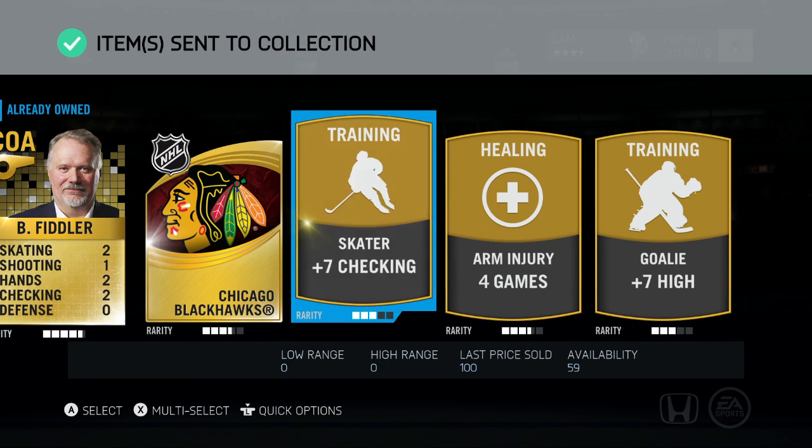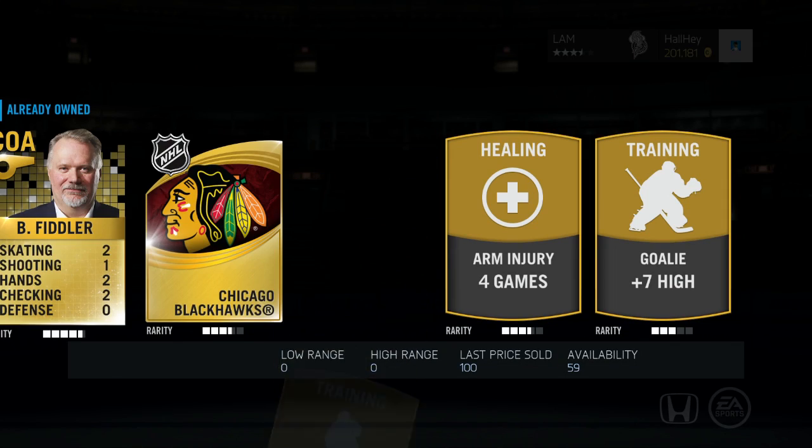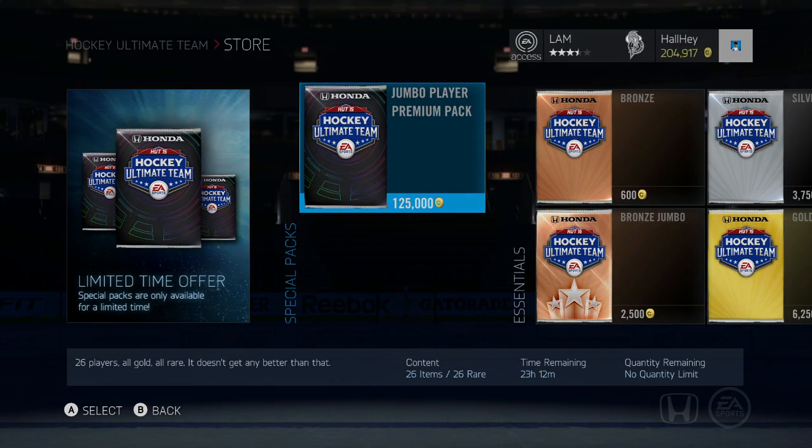This is so disappointing, so disappointing. Changing team — Washington arm injury — not even worth that much. But anyways, that is just about it for this pack opening. The only player we got was Jeff Carter, but that was from the pack. Thanks for watching, I hope you guys enjoyed — leave a like if you did, I'll see you guys later, bye.